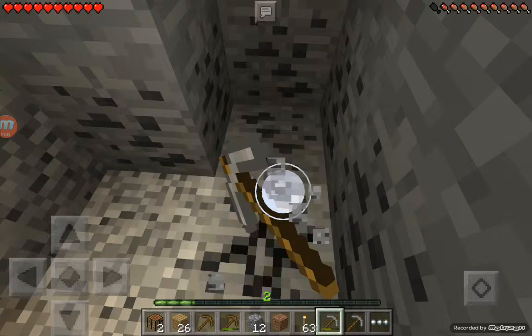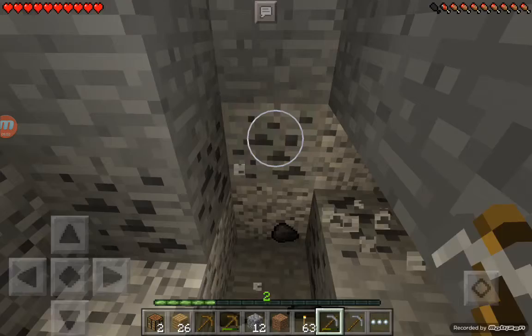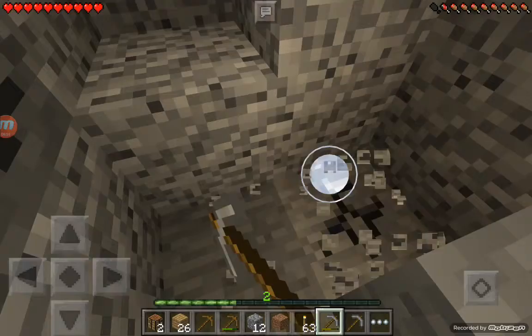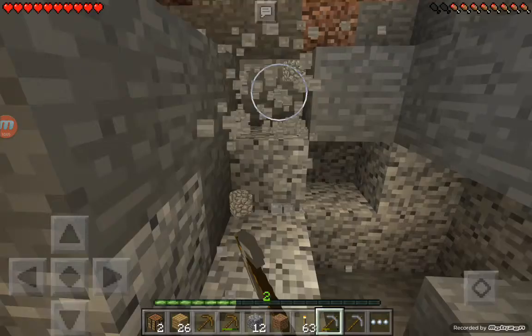Dang, there's a lot of coal. I think we already have enough coal. So let's just gather the rest of this coal and search for some iron. I think searching for some iron is a great start because we already have about three iron. Like, in the first five minutes. All right, let's go and keep on searching.